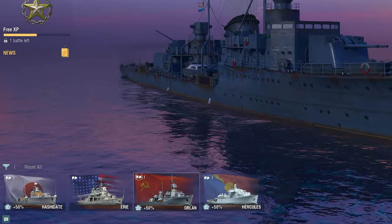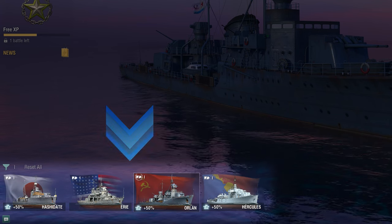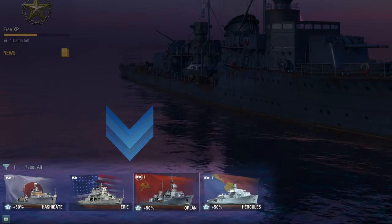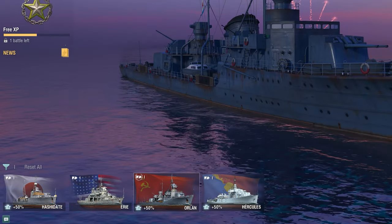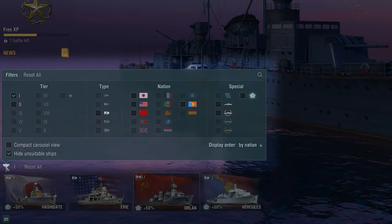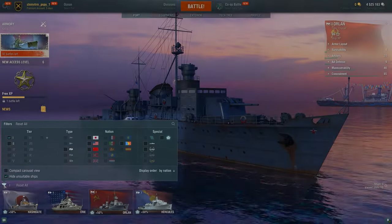At the bottom of the screen, you can find all of your ships. Not so many? Don't worry about it — you're only just beginning your World of Warships career. On the left above the ships is a funnel icon. Click it to sort your ships by tier, type, and nation.